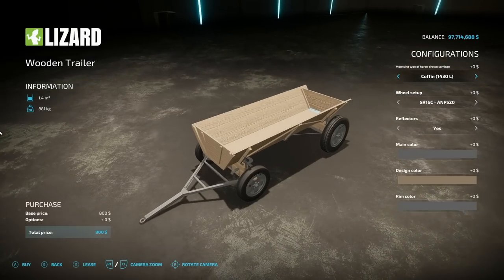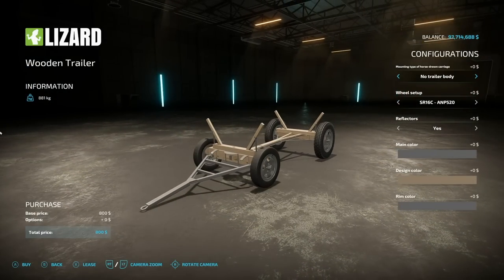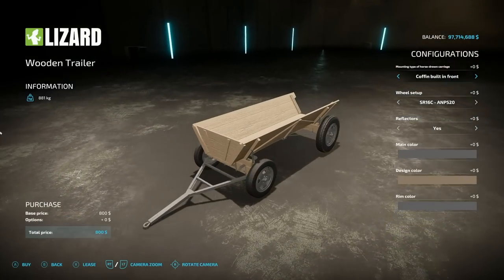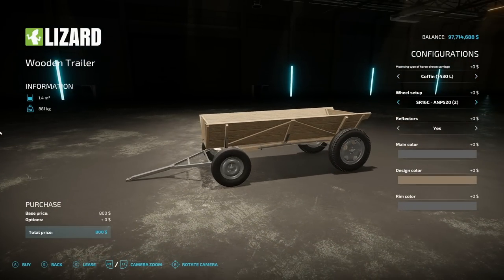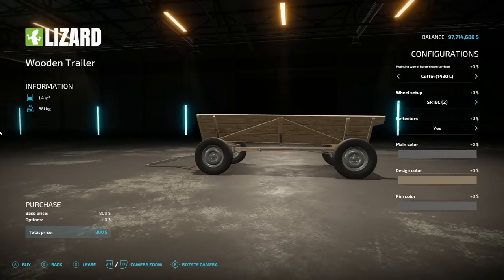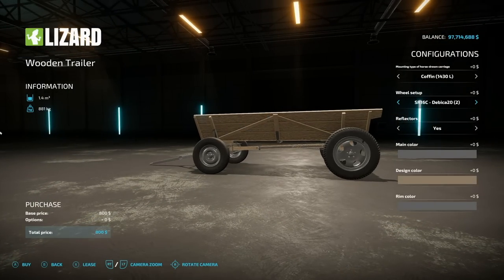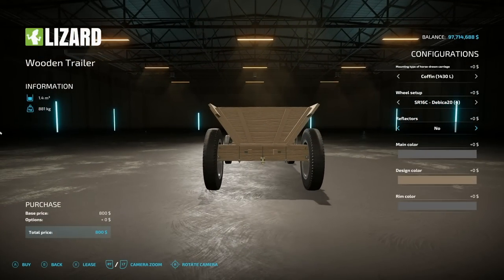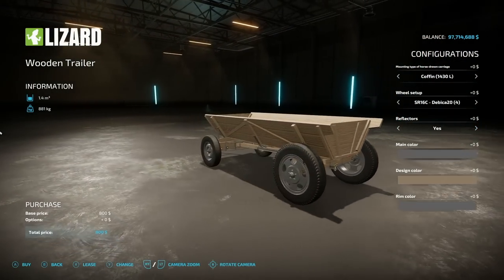Next we've got the self-made wooden trailer, which is kind of neat. Starting off, we have a 1,400 liter capacity. They have a coffin version, a nobody trailer which works really well with logs, an open coffin which also works great with logs, a built-in front, and then back to the tipper version. There are quite a few different front and back combinations. There are also a bunch of wheel options, and reflectors — yes or no — which adds a couple little lights on the very back. Looks like you can hook multiple ones together, which is cool.